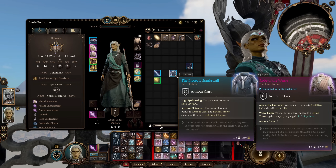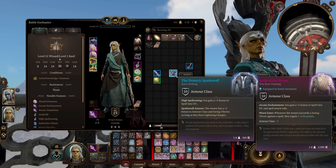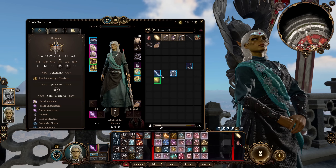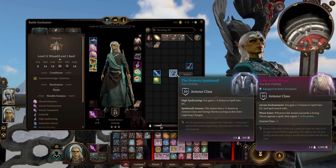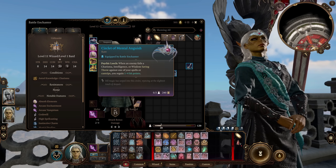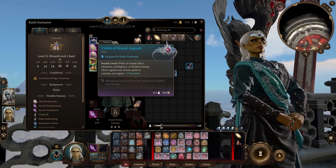Having this much of a boost to spell save DC this early on is actually really nice. But of course, if you have Lightning Charges, you gain a plus one bonus to armor class and saving throws, making it so you have a bit more armor class. So overall I think this is a pretty good early game combination. Next up, we have the Circlet of Mental Anguish. I could have put the Hood of the Weave here to get a plus two bonus to spell save DC, but the Circlet of Mental Anguish felt a bit more on theme for this Githyanki build.